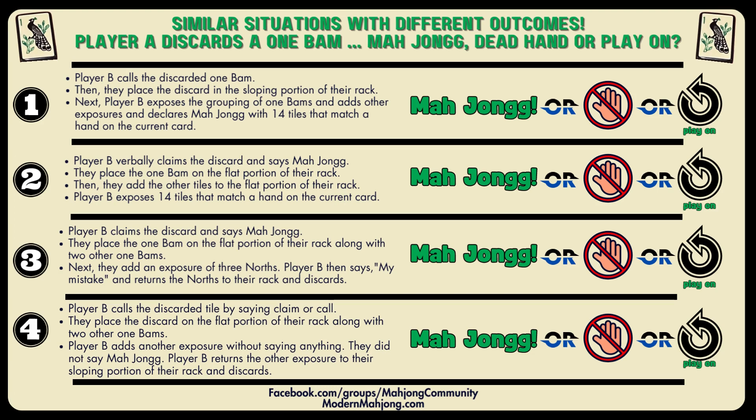Today's video, we're going to be discussing how when Player A discards a 1-BAM, the actions of Player B — by where they place their tiles and what they say — can result in Mahjong, a dead hand, or they get to play on. First, we'll go over the four situations, and then we'll discuss whether it's Mahjong, a dead hand, or play on.